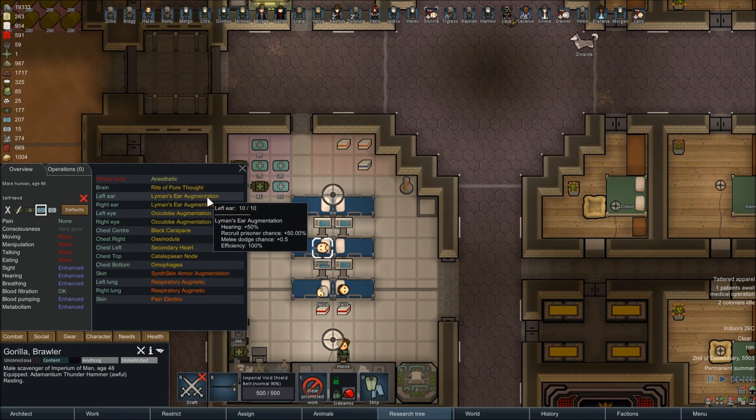Then we have the Lyman's Ear Augment, which actually replaces the ears as well — I have a bunch of ears floating around somewhere. Plus 50% hearing. It also makes them more likely to be able to recruit prisoners, which is interesting — a bunch of these guys would be able to recruit almost every prisoner we ever took. And because they can hear more sensitively, they're a little bit more likely to dodge melee attacks. Then we have the Oculobes, which I'm pretty sure replace their eyes, giving plus 50 sight, and because they can see better they're more accurate in both ranged and melee combat.